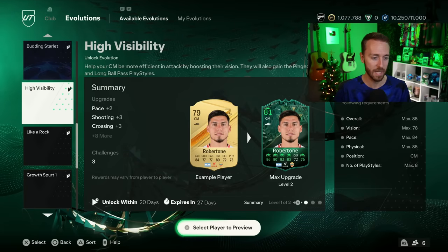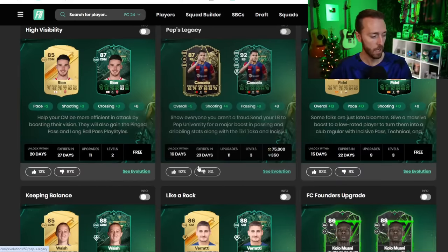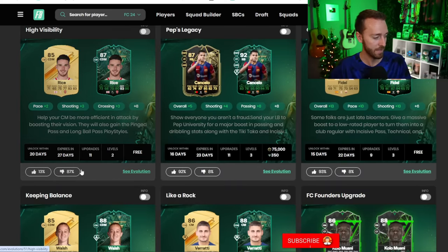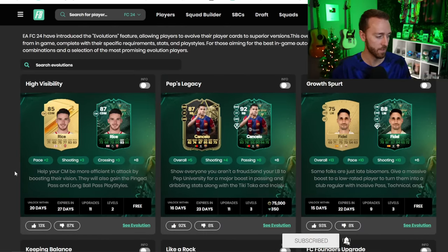Maybe some of the last evos we had were insane. If you go on Futbin and look at the upvote/downvote percentage on some of these evos — Pep's Legacy was 92%, Growth Spurt 93%, Like a Rock 73% — but then you get to High Visibility and it's only 13% upvoted.